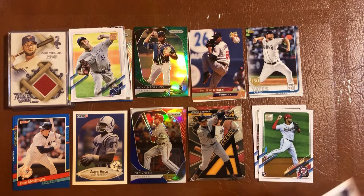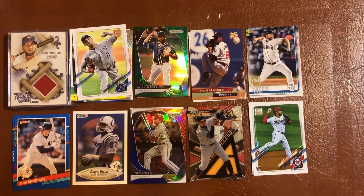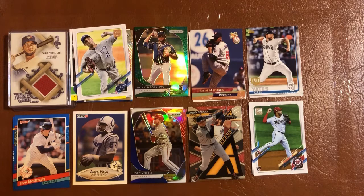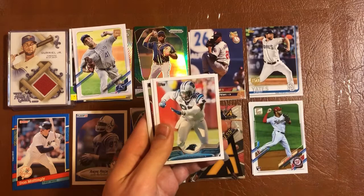Not a parallel, not even an insert — let me make sure there are no short prints. No short prints or anything — nothing but base cards, not even an insert in that pack. Last pack is 2013 Topps Football. Hopefully we hit something good. Got a TJ Graham, CJ Spiller, Torrey Smith, Charles Johnson, Michael Bush.